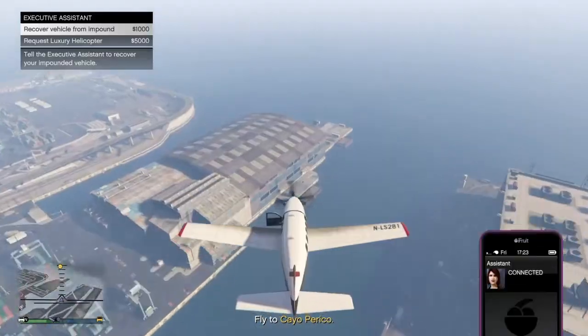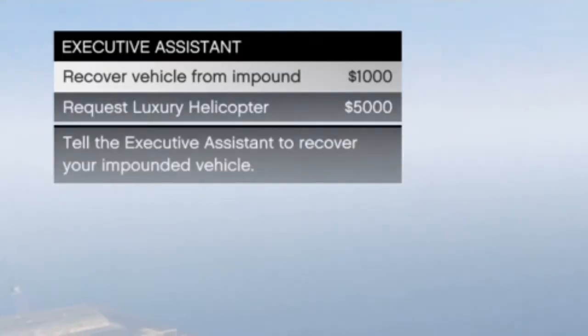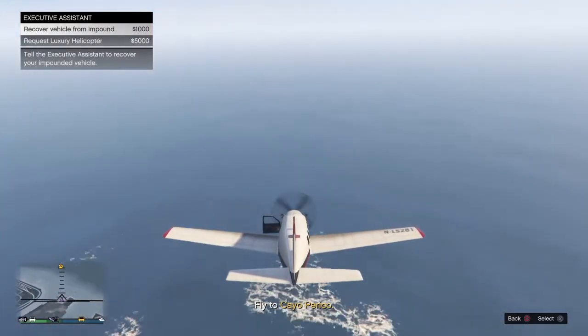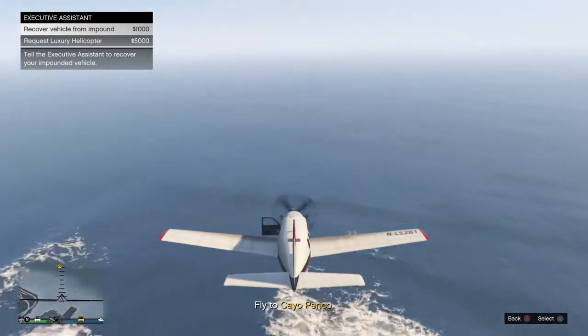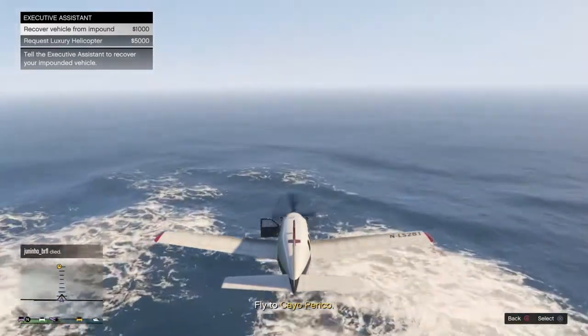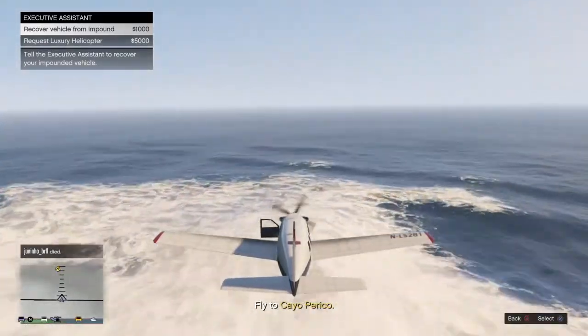But before you reach the marker on the map, you'll need to call your assistant and bring up the option to recover your personal vehicle. Don't click it yet, just have it up. Now, as soon as the sound plays for you reaching Cayo Perico, click the option to recover the vehicle. You have to do this quickly or it will not work.